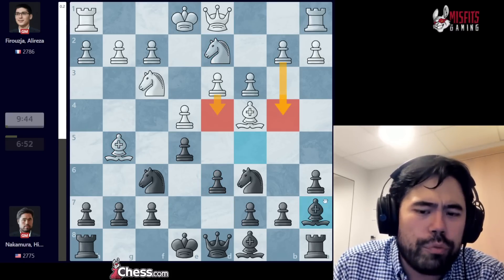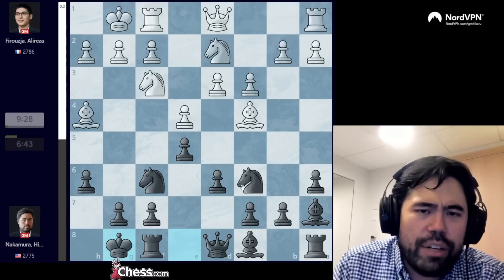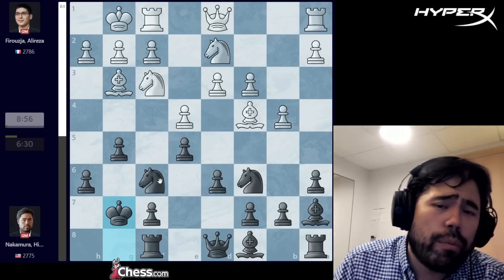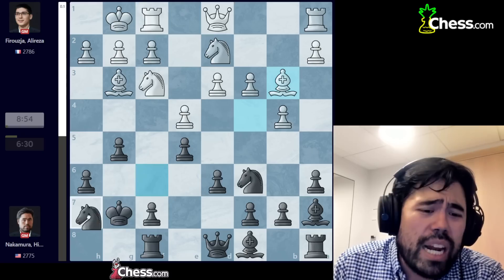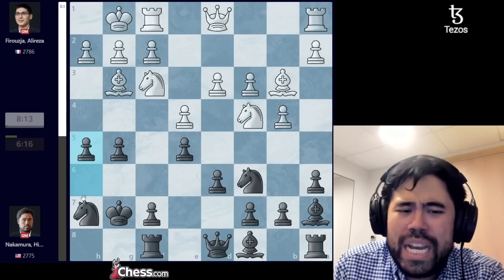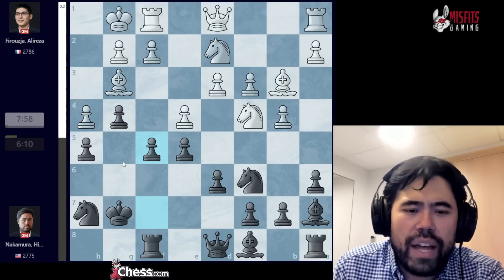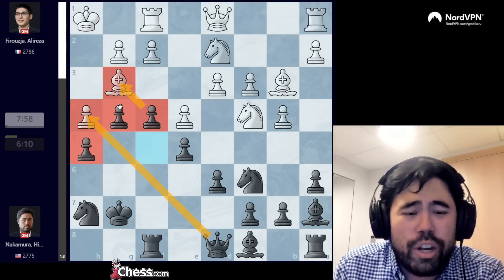After bishop g5, d6, knight bd2, I play bishop a7 to dodge any d4, b4 threats with a tempo on the bishop. Alireza castles, I play h6, bishop h4, and now I castle out of the center. He plays b4, I go g5, and he plays bishop g3. I play king g7. I had not studied this before the game but it's a variation I've looked at for many years — I first started studying it prior to the Candidates in 2016 with Peter Leko. After bishop b3 I find the nice move knight to h7 with the idea of playing h5 or f5.